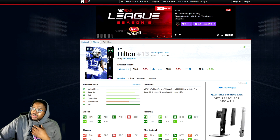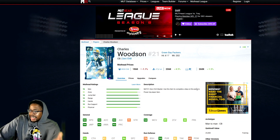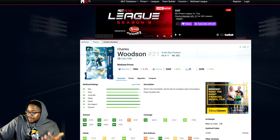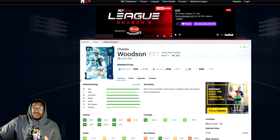Next we have Charles Woodson. Just like Tredavious, he does not hit 99 zone — he only gets one, which is 99 man. 93 speed, 92 acceleration, 93 agility, 94 play recognition, 93 awareness, 93 play rec, 94 pursuit, 76 block shed. Overall a really nice corner, but he got outdated really, really quickly — in just a couple of days. He's definitely one of the best corners in the game next to Deion.